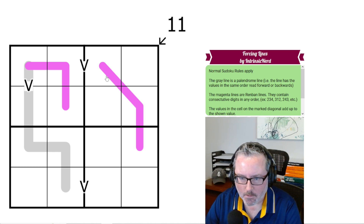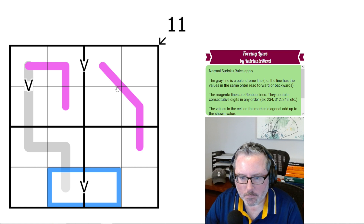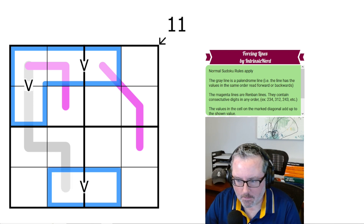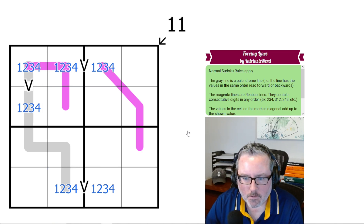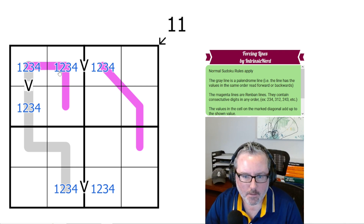Usually I would start with the V clues because they severely limit the number of digits that could go into them, but since this is a 4x4 it actually doesn't limit them whatsoever. Let's look at these Renbans.